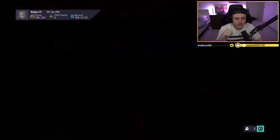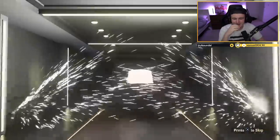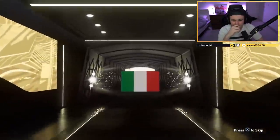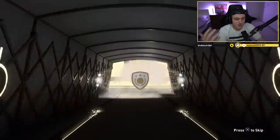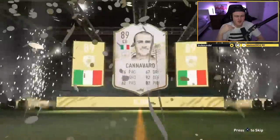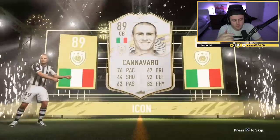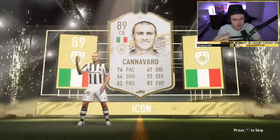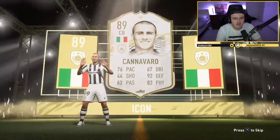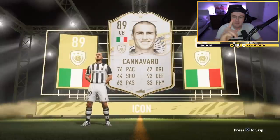Belgique FC — what a guy. If you know what show Belgique was on, you're a real one who grew up in the noughties. Come on EA, big icon. Italian CB — Maldini and we're loving life, or Cannavaro base or mid. It's never been Cannavaro. I feel like we're getting a lot of similar players — two mid Cannavaros, two Vidiches, and Argentinian icons out the wazoo. Just give us one Gullit.